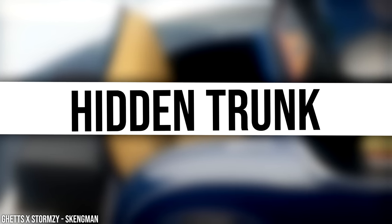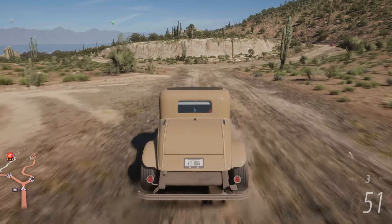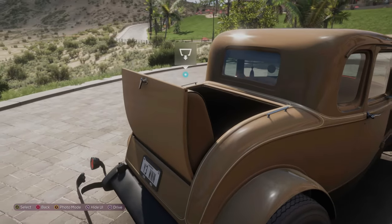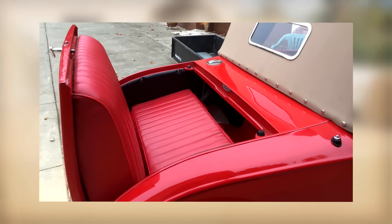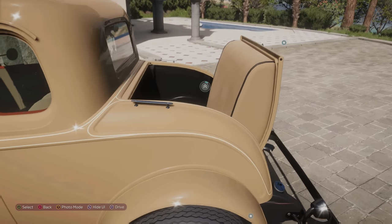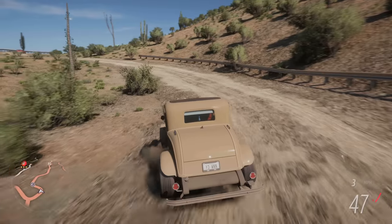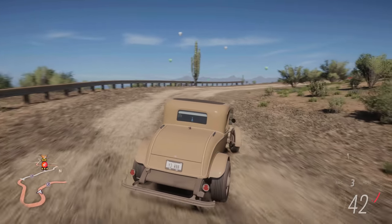A 1932 Ford Deluxe 5-window coupe is a very, very old car, meaning it comes with a lot of quirks. For example, the boot or trunk of this car opens like this, which is very, very weird — I've never seen a car boot open like that. Except this is not the boot; this is in fact the rear seats of the car. The rear seats of the car are literally outside of the car. And what's really cool is that Forza acknowledges this and you can actually sit inside the rear seats. I'm literally sat in the rear seats of the car — imagine driving like this. Big up Forza Vista, because without it I'd have never known the rear seats were literally outside.